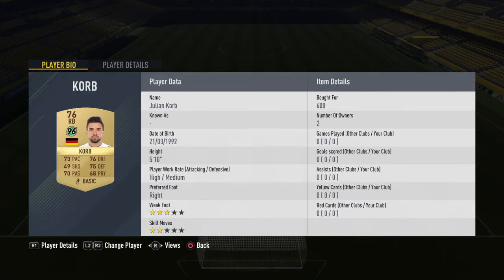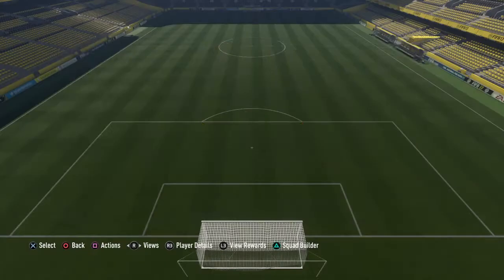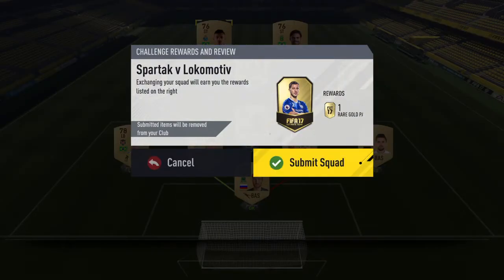For the prices: GK 600, center back 650, 3.8k, 1.4k for the left back, 3.8k for the CDM, then 700, 700, 700, 550, 500. So reasonably cheap again overall. We do get a rare gold players pack from that, so not too bad.